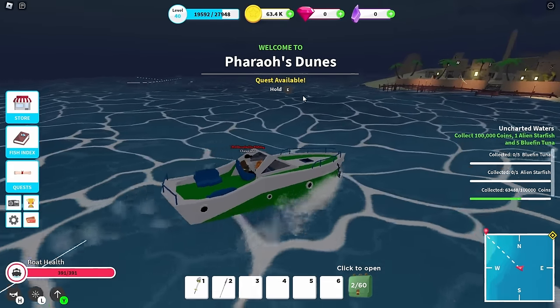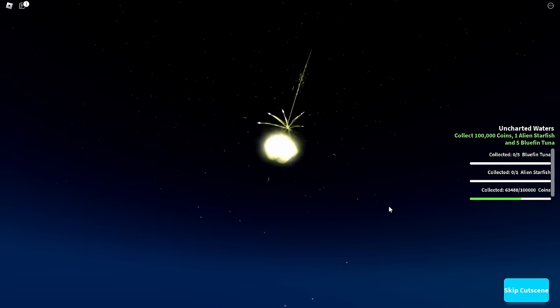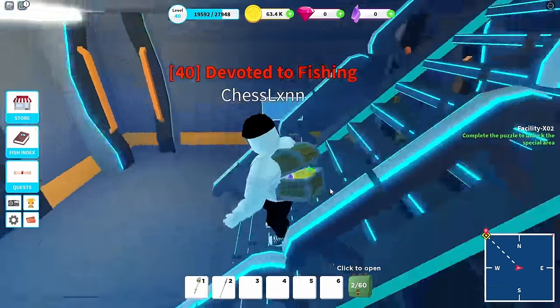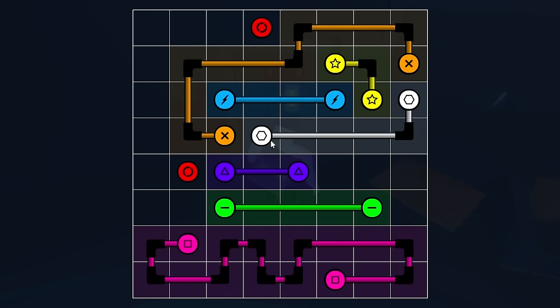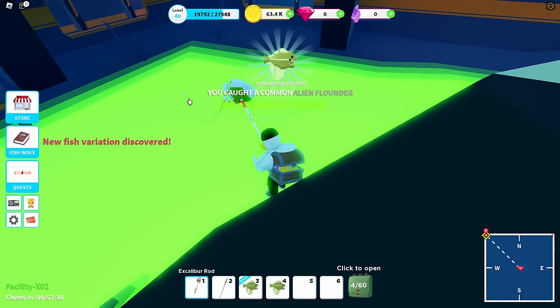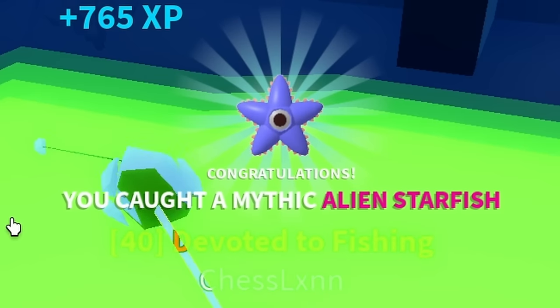I got sidetracked and visited the final island, Pharaoh's Dune, to see what it was about. I did a quick quest collecting star pieces from each island to open the pyramid. Inside, it's actually an alien headquarters, and you open a door by doing a wire puzzle where you have to fill in every box — not just connect the wires — which is annoying. Once done, you access the secret pool for alien fish. There was no way I was putting myself through that whole process again just for a couple of alien fish.